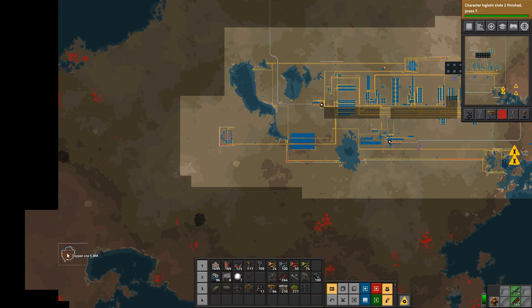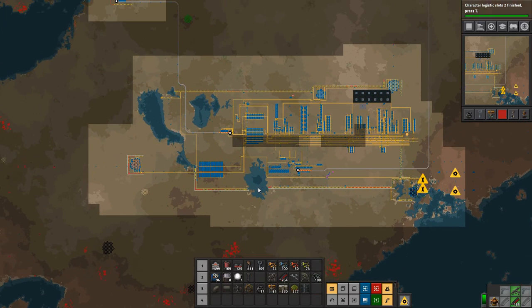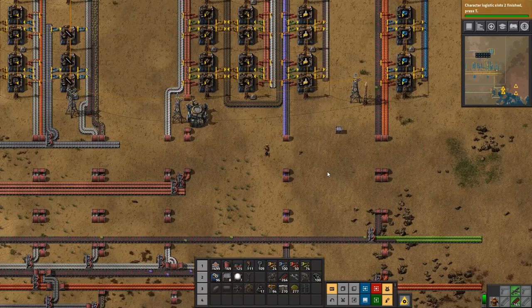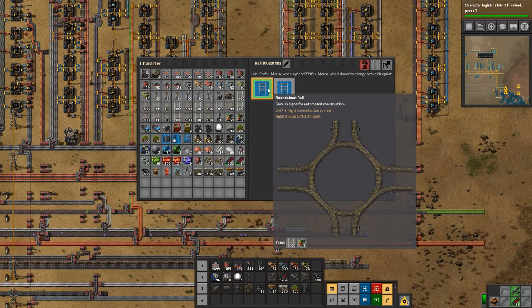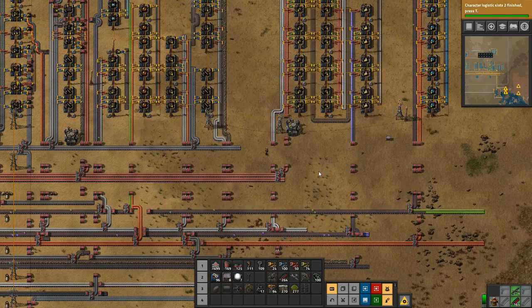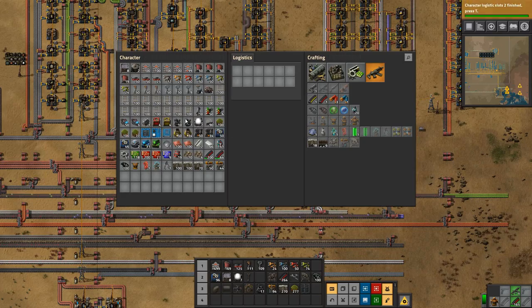First things first, I want this copper to get going so we're going to go and set that up. I have made a few blueprints as well - a roundabout for rails and the straight for rails - and we're going to need those, so we have a bunch of rails on us. We don't have any miners on us though, we need those.